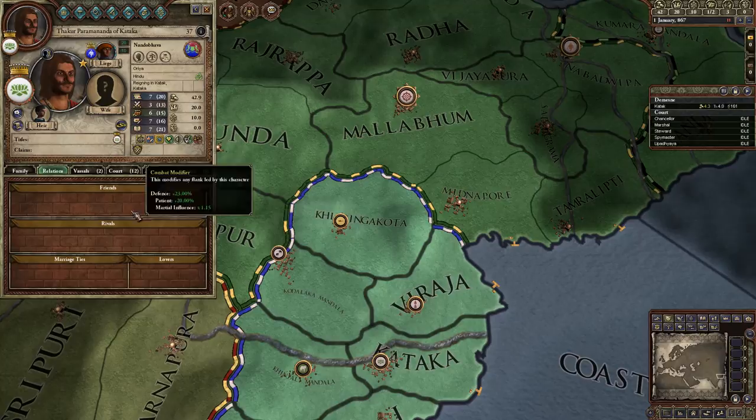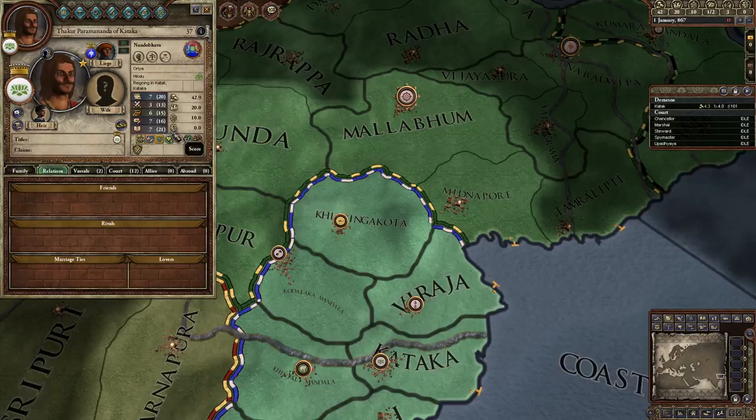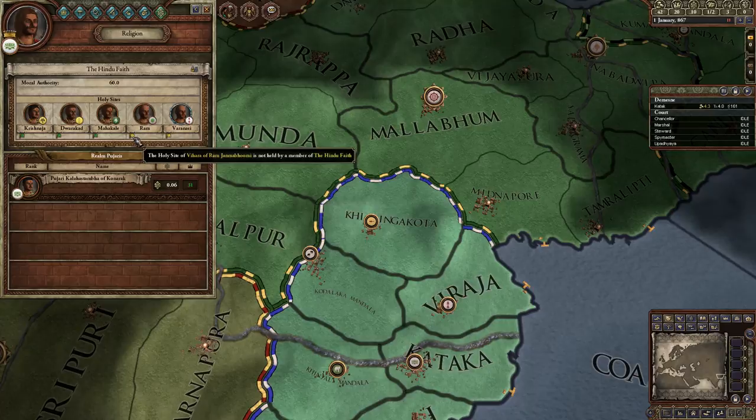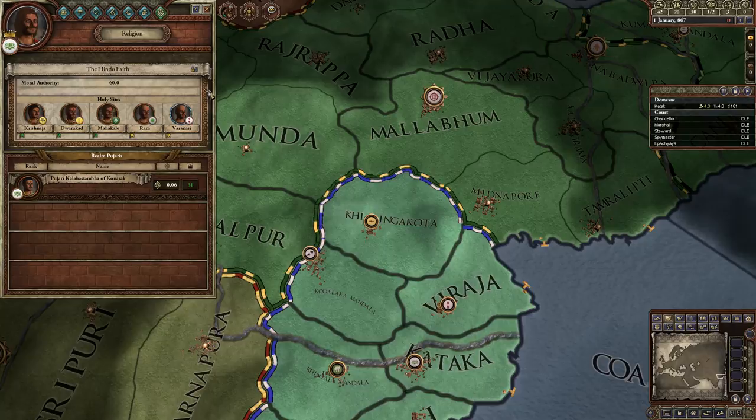Hopefully we'll get more friends and rivals - that would be nice. On the religion screen, we've got our holy sites and whether they're held by people of our faith. This one is not held by the Hindu faith. We get a bonus to the morale of our armies.